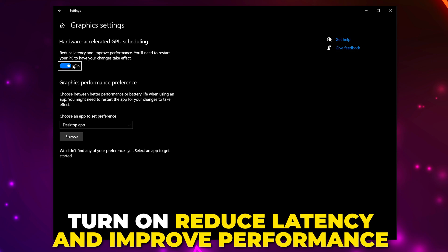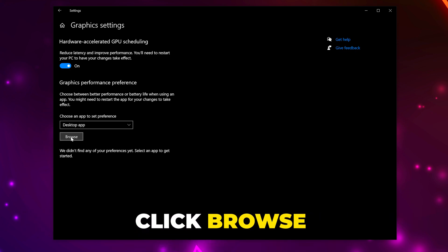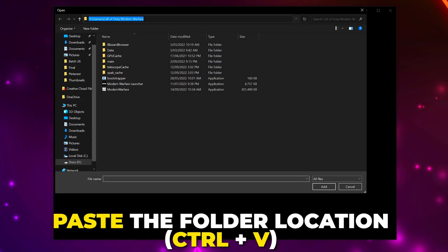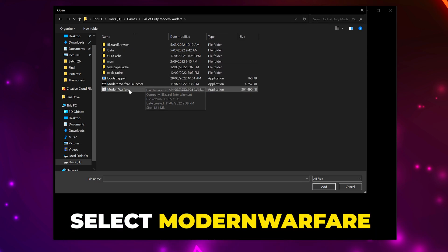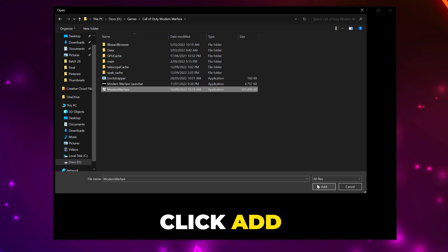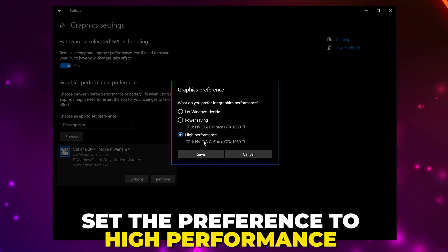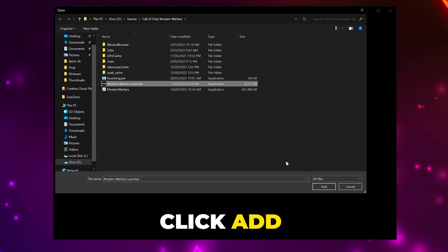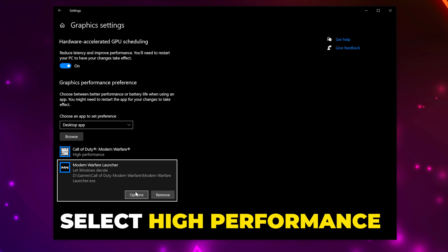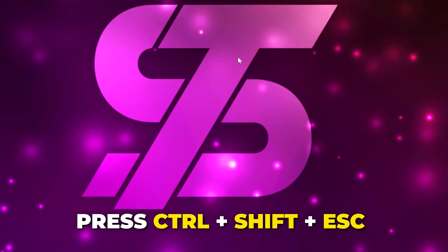Open the start menu, search for graphic settings and open it. Turn on the option to reduce latency and improve performance. Select the drop menu and choose desktop app, click browse, highlight the address bar and paste the folder directory using Ctrl+V, then press Enter. Go into the Modern Warfare folder, select the Modern Warfare application, click add, click options, set the graphics preference to high performance, and save. Click browse again, select the Modern Warfare launcher application, click add, open the options, select high performance, and save.